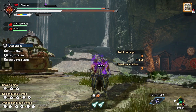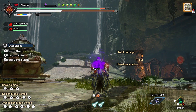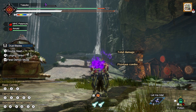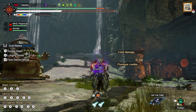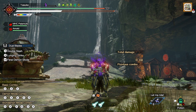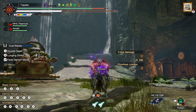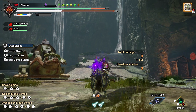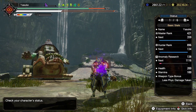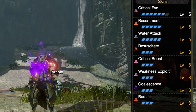Alright, we are back with some Monster on the Rise and we are going to try out the new Chaotic Gormagala set — the set that a lot of people have been saying is overpowered. They say you can't faint if you have the red gauge, and we're gonna check it out and see how it performs. As usual, gonna go over the set.